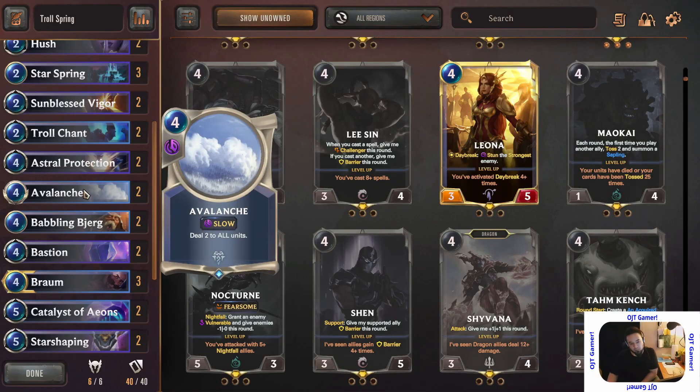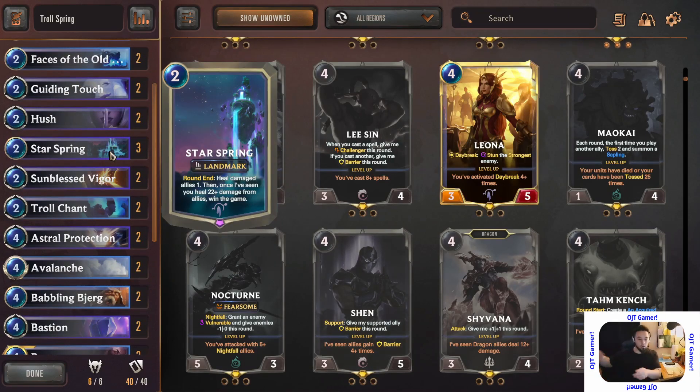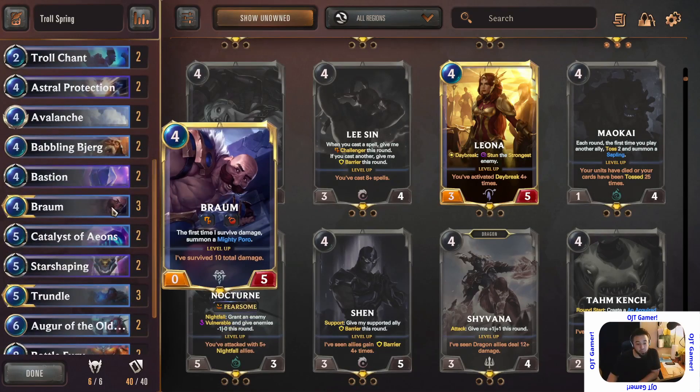This deck kind of reflects that fighting style — we're fighting with Troll Chant, Sun-Blessed Vigor, Astral Projection, Avalanche. Avalanche deals two damage to all units — my guys and your guys. If I'm going against a low-tier deck that wants to go in fast and overwhelm with numbers but their health is really low, I can throw Avalanche out on turn three or four and get some value. Then Star Spring comes out and just sprinkles healing on everything.